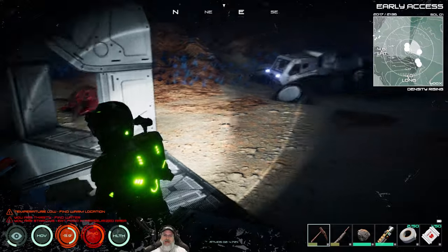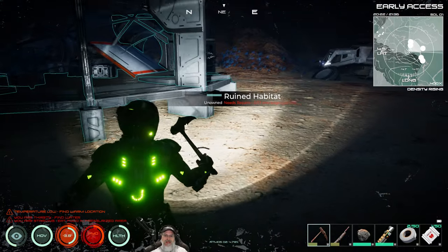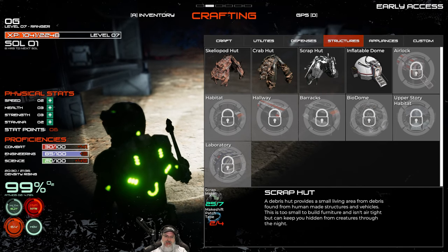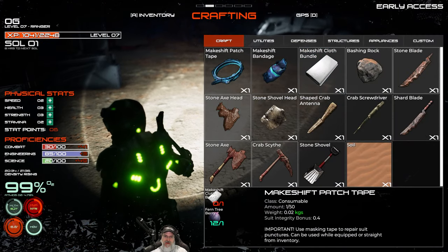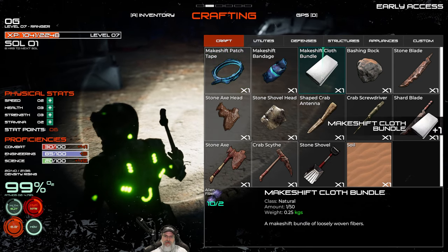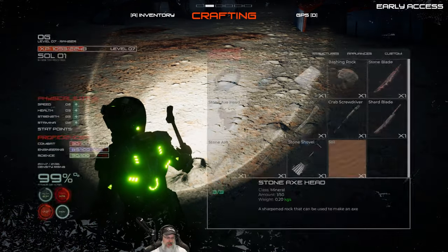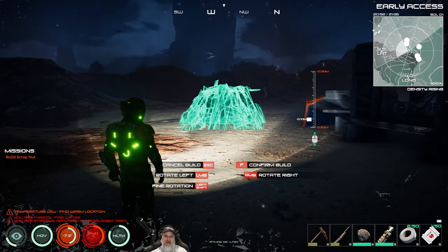It's going to take me a little while to get used to the menu keys in this game after playing Conan. The first thing we need to do is build ourselves a shelter. Let's go into the F2 menu, go to structures. To make a shelter we need four makeshift patch tape and seven scrap metal. We have plenty of scrap metal but we need to make some more makeshift patch tape. We need some cloth bundles, so let's make two of those. We have enough fern tree berries, so that should give us everything we need.